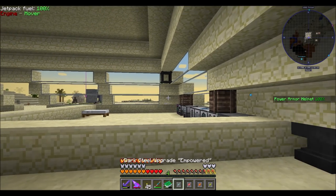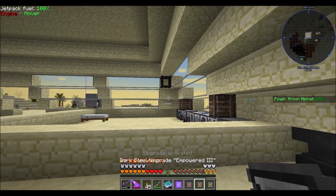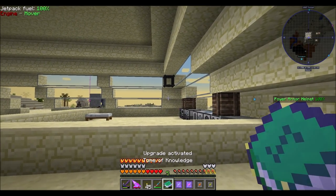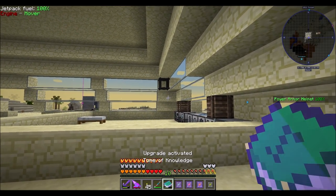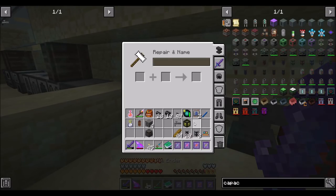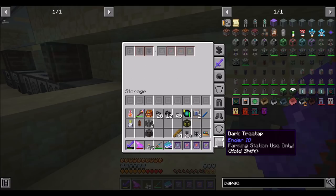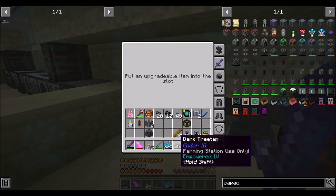Cool — four, eight, twelve, sixteen. And then you can go into the tree tap down here — one, two, three, four. Boom. Empowered four.